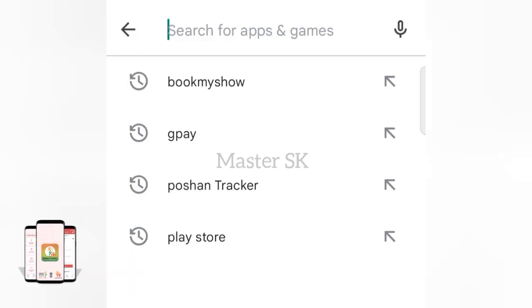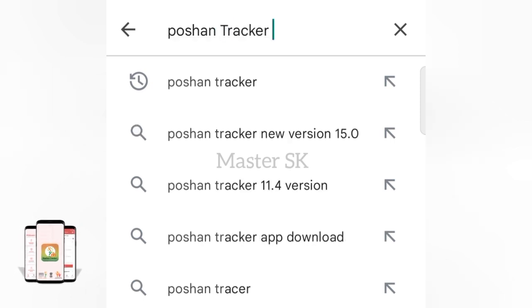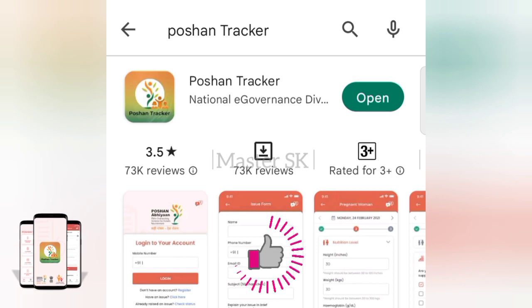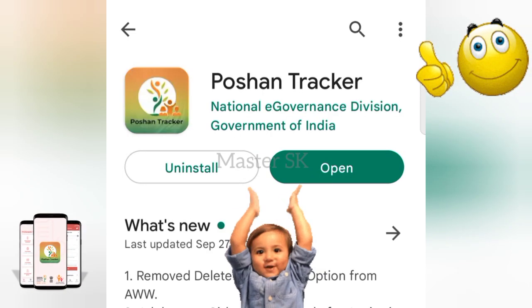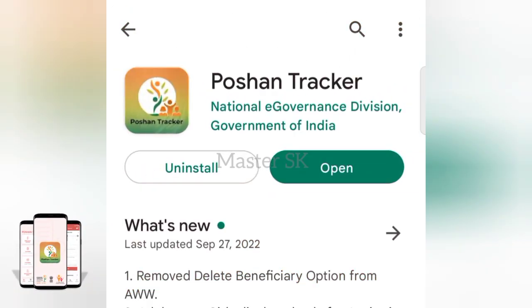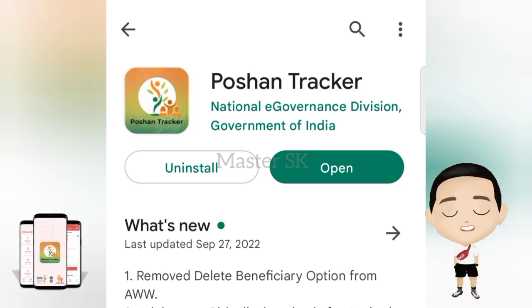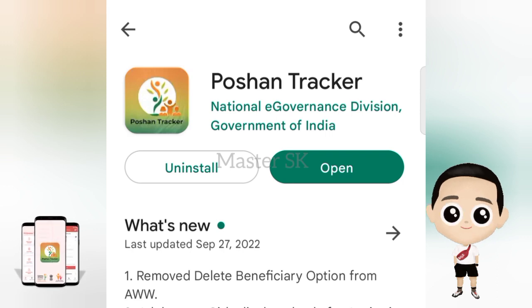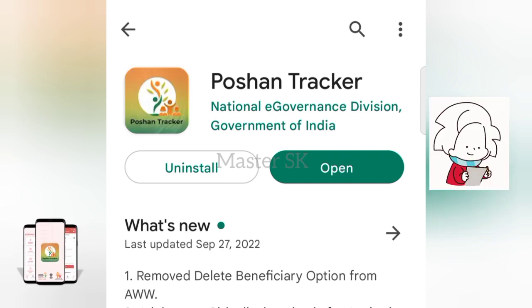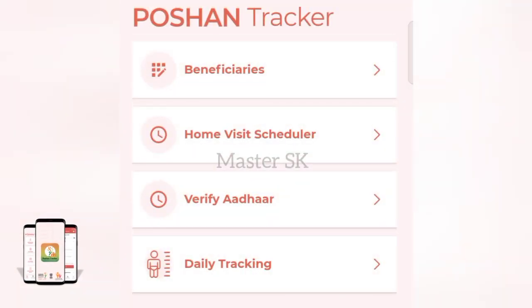First, open the Play Store and search for the Post Tracker app. Open the search and select the app. You can check for new updates in the app.